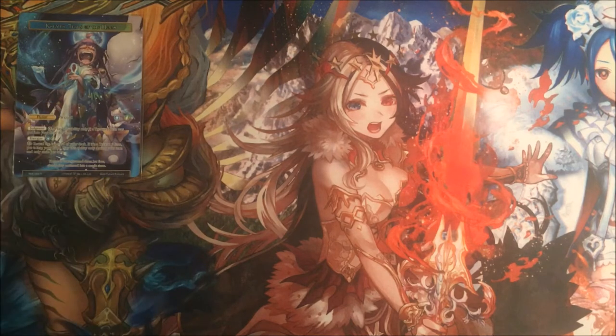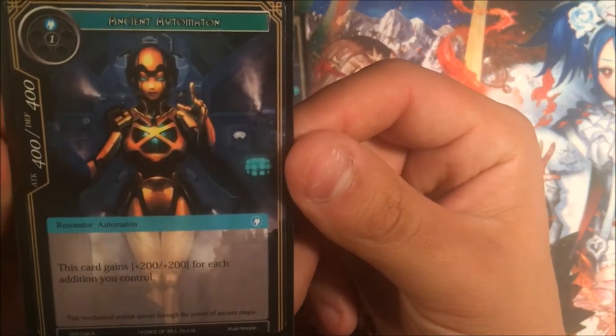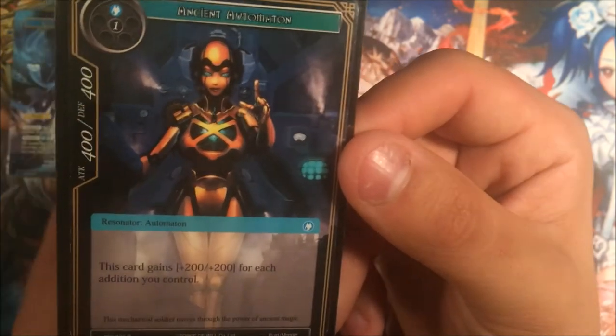Starting off with the resonators — I don't actually have any one-drops in here, which is kind of funny, but you'll see why. One of the biggest hitters of the deck is Adept, or Ancient Automaton. I love this card — it's a 4-4, and it gets plus 200, plus 200 for each addition you control, which is amazing, because we have all 12 kimonos of 12 parts in here.